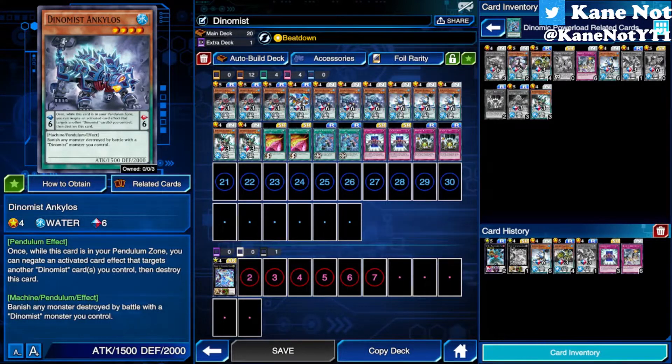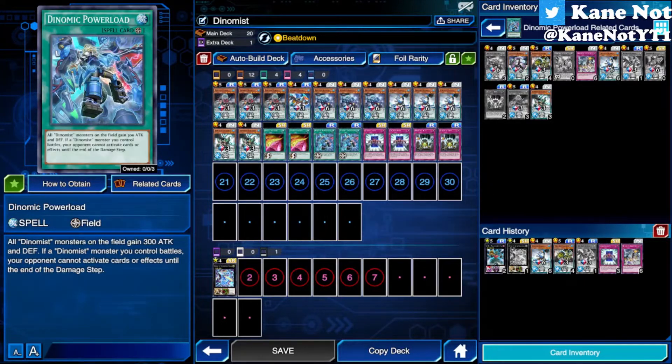Banishing means they cannot activate any graveyard effects. Monsters like White Stone of Ancient or White Stone of Legends and other cards that activate when sent to the graveyard do not trigger because they are banished. And even if you don't have Ankylos on the field, Dino Maze Power Load literally prevents them from activating until the end of the damage step. However, cards sent to the graveyard that activate effects during the end phase of the turn do still trigger — that's one thing to be aware of.